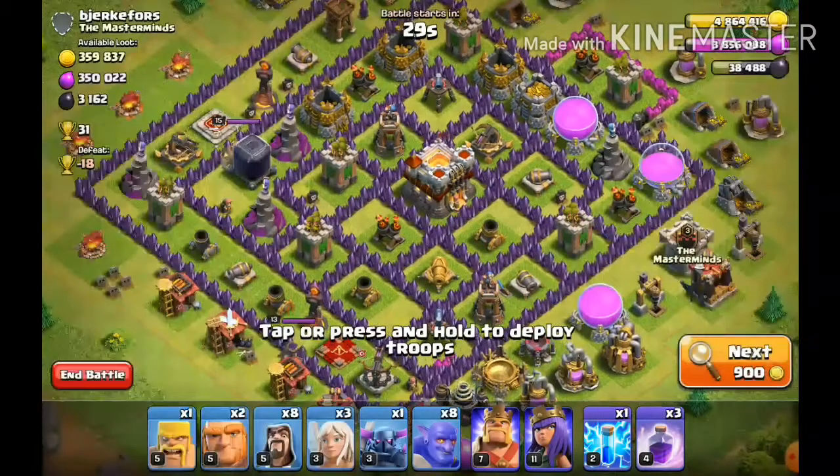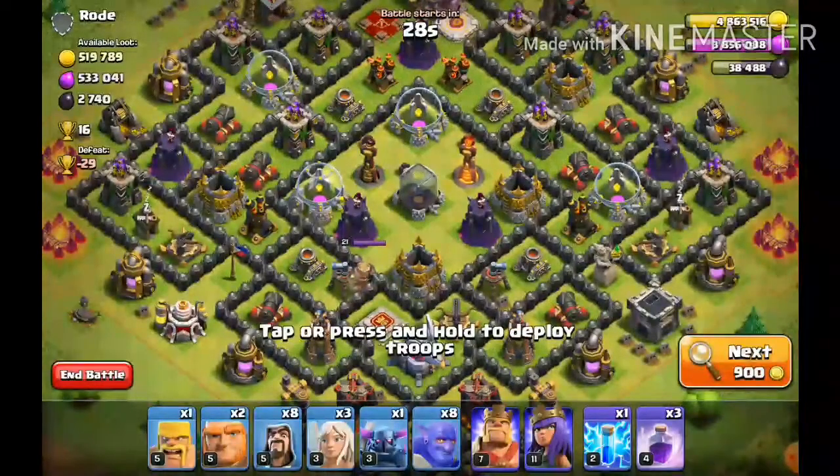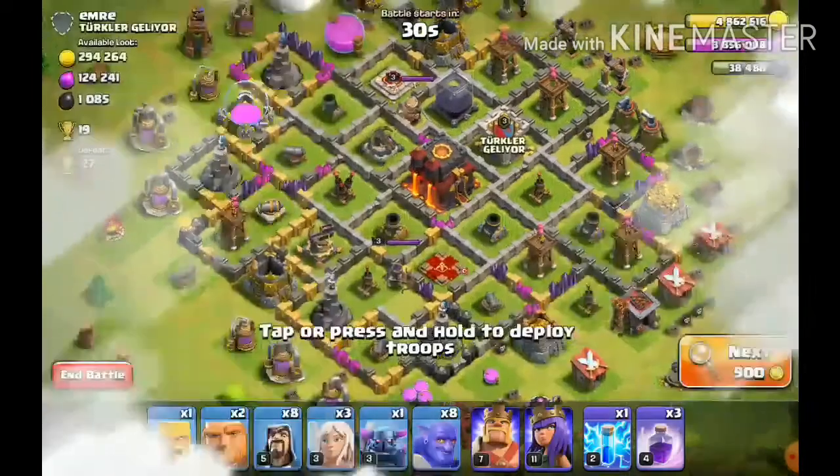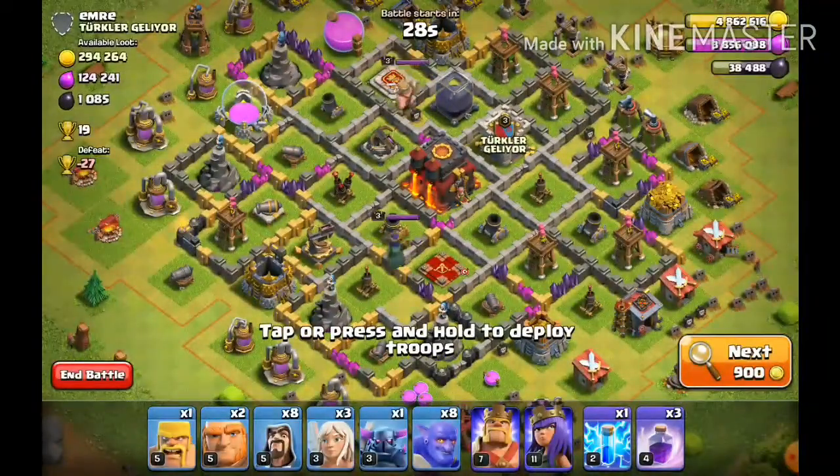Finding a match — there are three options for attacking. The other two attacks yesterday we did fail, so today I'm gonna try to do better.